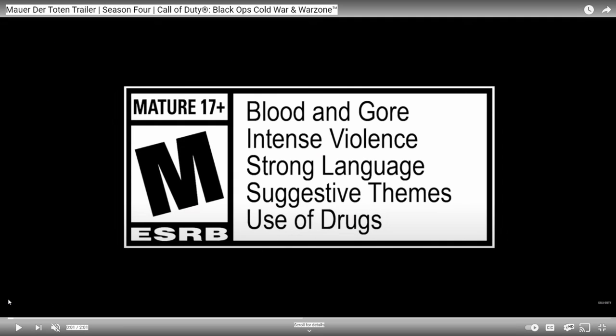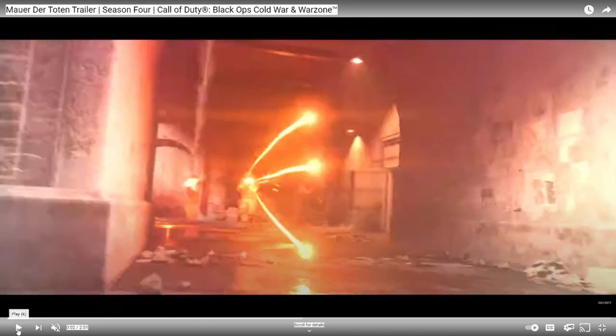All right, let's break it down. I have it on the slowest speed possible. We see what is probably one of the new ray guns - I'm pretty sure that's what people are calling them. It shoots off in three different directions: top, middle, and bottom. So that looks pretty cool, and you see another little shot right here.